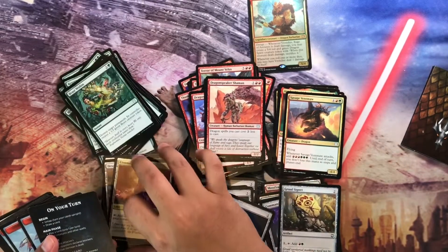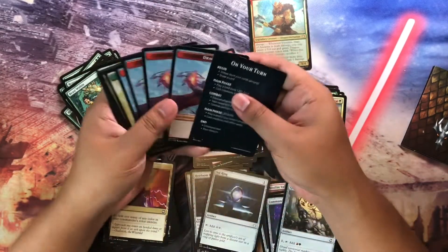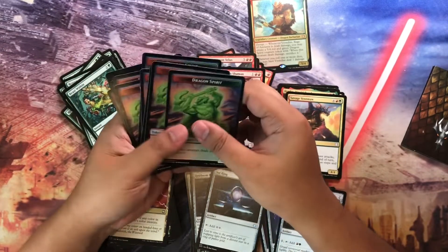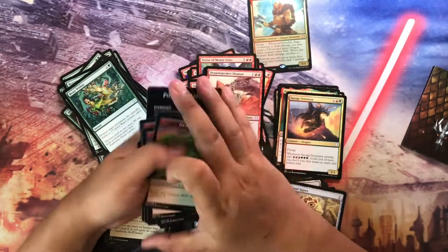And then we get our tokens. These are Dragons and Beasts — on the flip side, Dragon Spirits. All right, those are all the tokens on the cards.